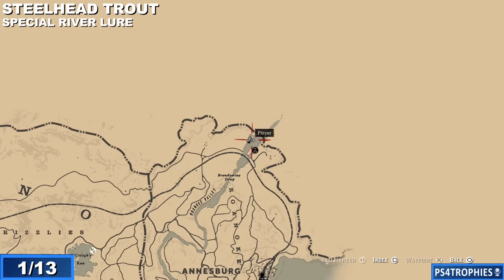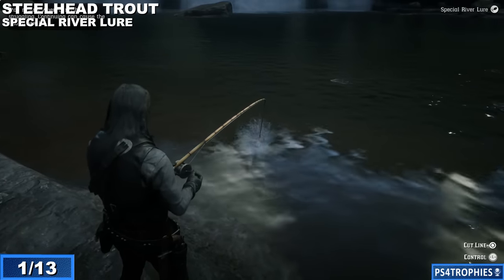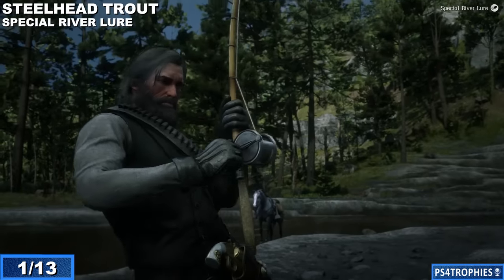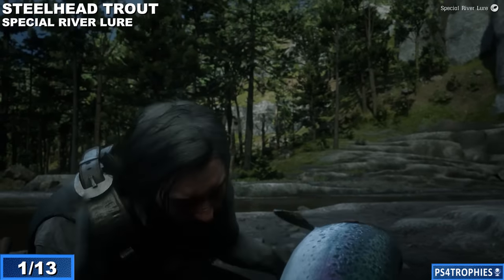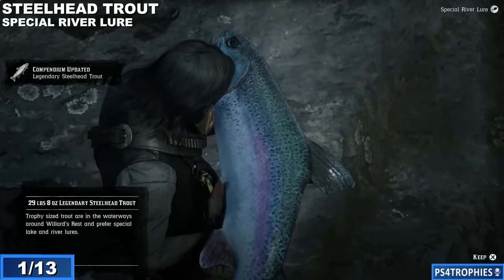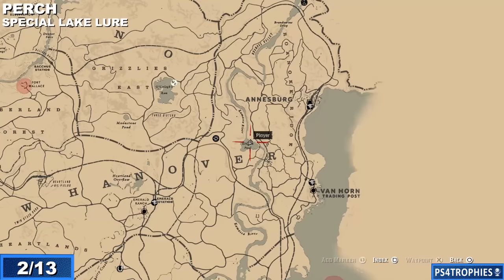The first one is the steelhead trout, up in the top right corner of the map. You need a special river lure, so make sure you equip the proper lure to the fishing pole each time. Throw it out in that area and you should catch the legendary steelhead trout — and that sucker is big. I'm going to put it on my horse but then head to a second fishing spot before dropping it off.